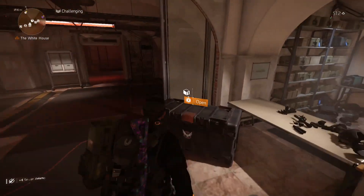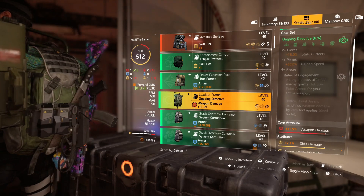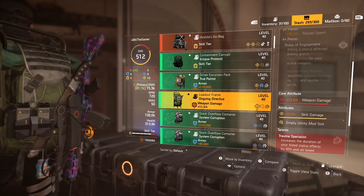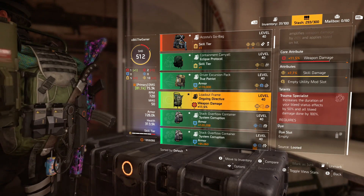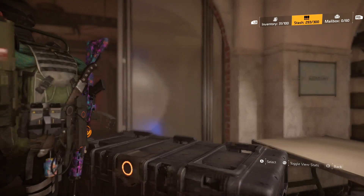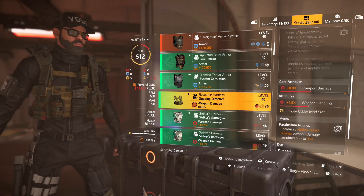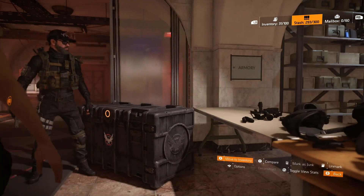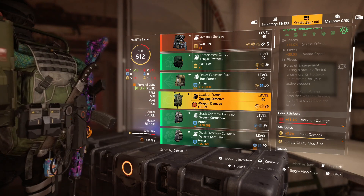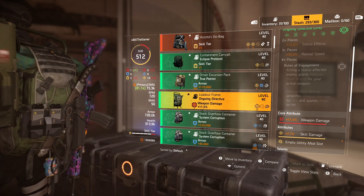Another one is Ongoing Directive, and that got made completely obsolete by Eclipse Protocol. Ongoing Directive's two piece gives 15% status effects, three piece gives 30% reload speed. Then you have Rules of Engagement: killing a status affected enemy grants hollow point ammo for your active weapon, which amplifies weapon damage by 20% and applies bleed on hit. The backpack talent increases bleed duration by 50% and all bleed damage by 100%. The chest talent increases the hollow point ammo weapon damage amplification to 35% from 20%. So it's basically a DPS slash status effect build with this gear set.